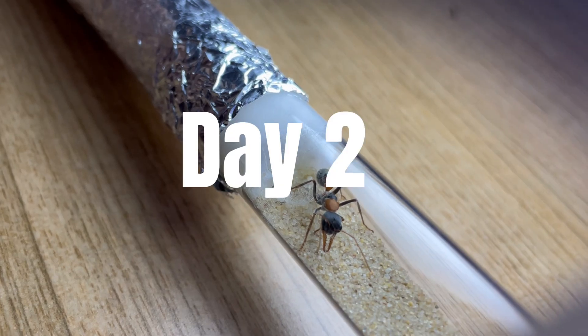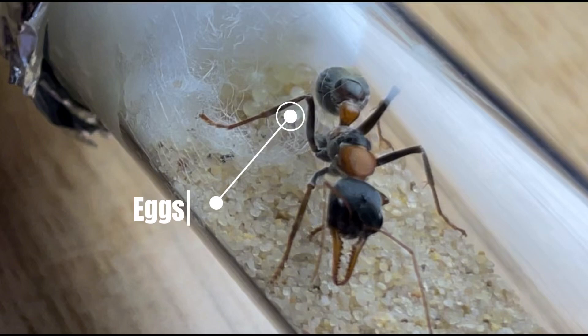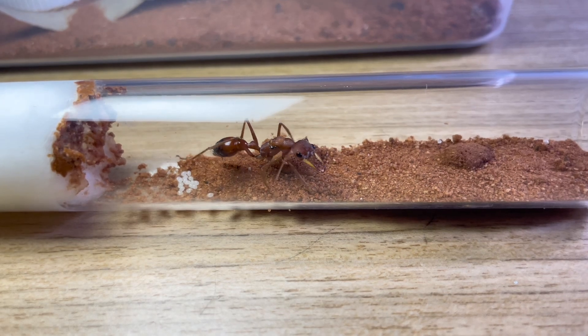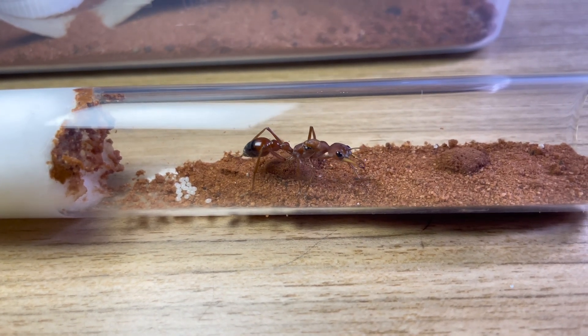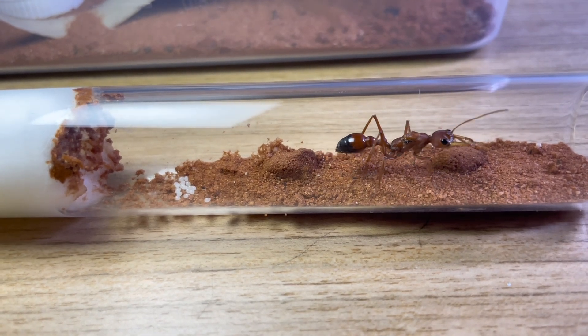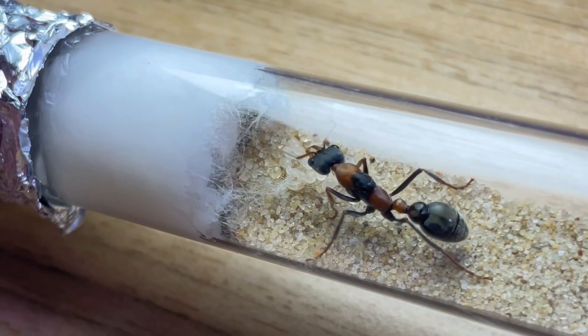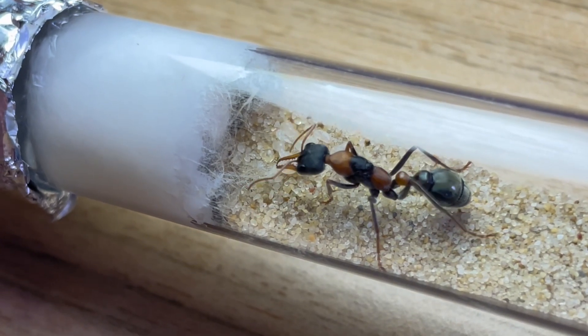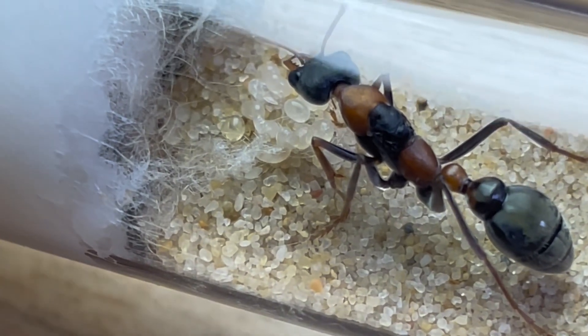Until day 24, some of the nigrosincta's eggs had started to go clear — this means that they are about to hatch into larvae. Meanwhile, the golosa's eggs on the other hand weren't ready to hatch just yet, but she had a sizable pile of brood. Then, by day 30, it finally happened, and the nigrosincta's eggs hatched into tiny larvae. It was time for the queen's first challenge: to feed them.